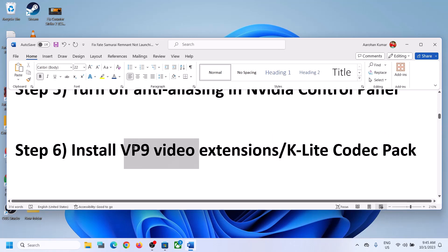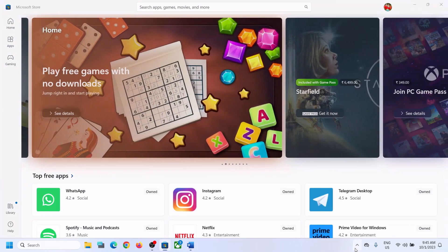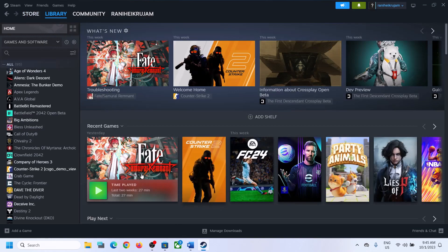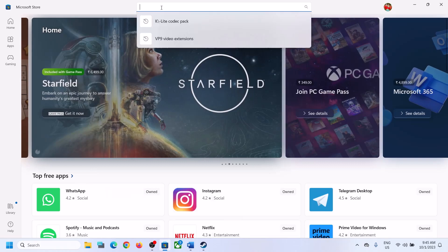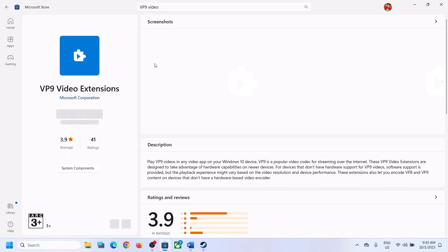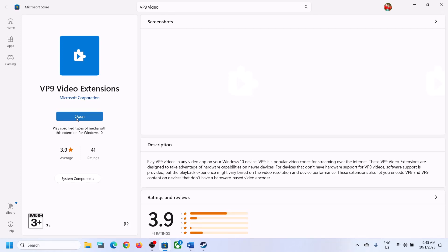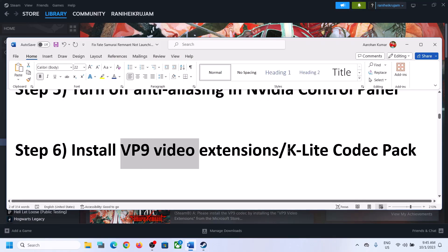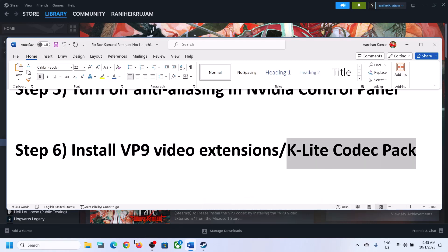The next step is to install the VP9 Video Extension. Open Microsoft Store on your computer, then in the search box type in 'VP9 video' and click on VP9 Video Extensions. Install it — in my case it's already installed. After the installation, launch the game.